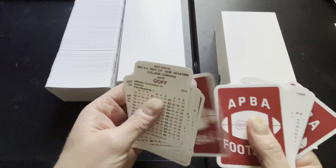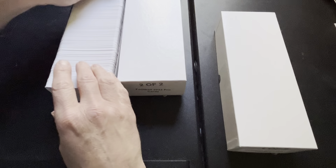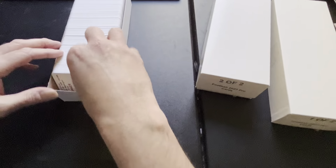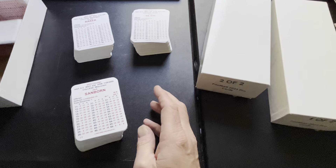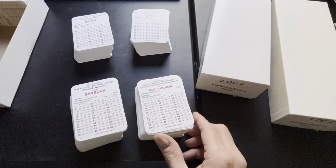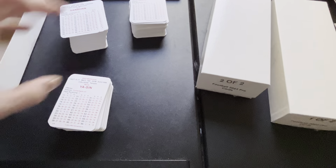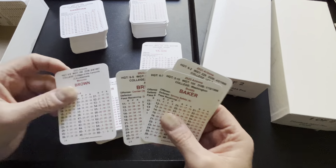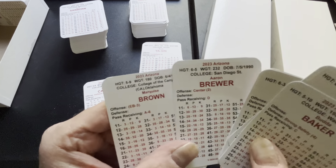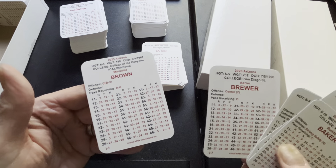Especially when doing all these team reports for the APBA Football Handbook — if you can't shuffle these cards it can be a real pain. Let's dig a little deeper into the deck, pulling these out and seeing what we got. One thing we noted is that some of the cards might be rendered in a slightly smaller typography. And there we have it right there with the Cardinals — you can see the difference between Aaron Brewer and Marquise Brown. Other than that, the card scene is pretty kosher.